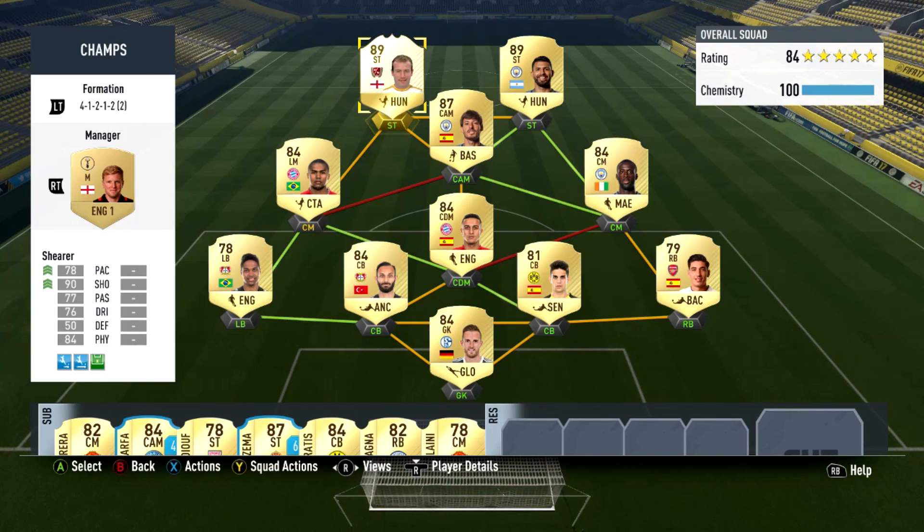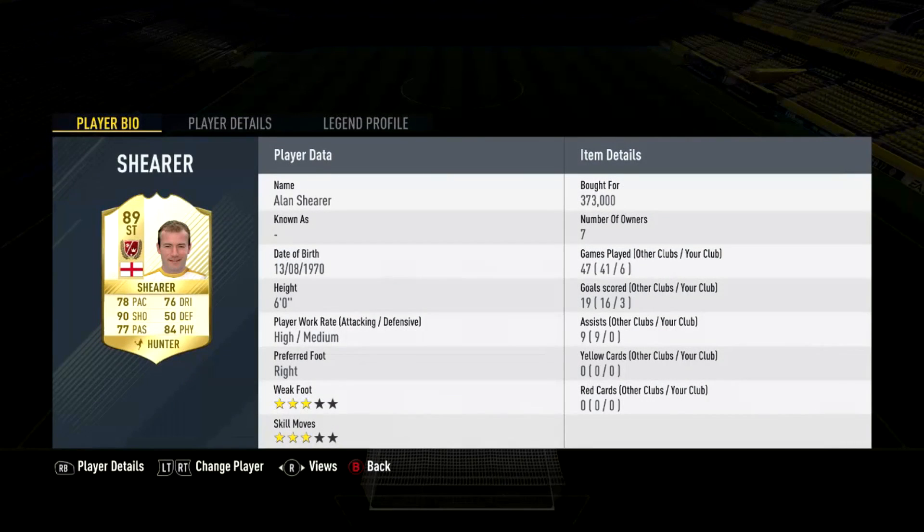Let's get into Alan Shearer's face card stats. Shearer has 78 pace, 90 shooting, 77 passing, 76 dribbling, 50 defense, and 84 physical. He also has 3-star weak foot, 3-star skill moves, with high and medium work rates.